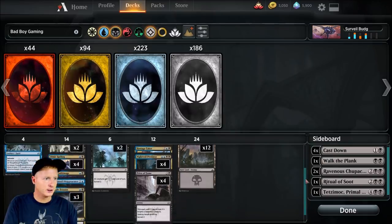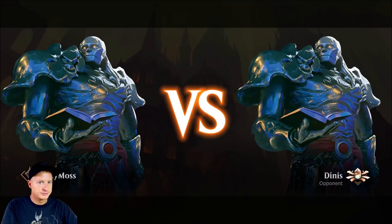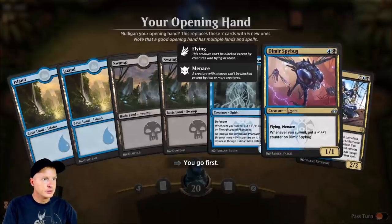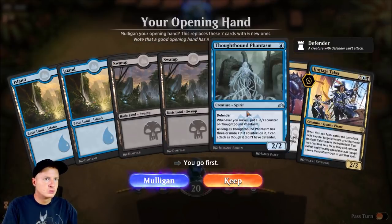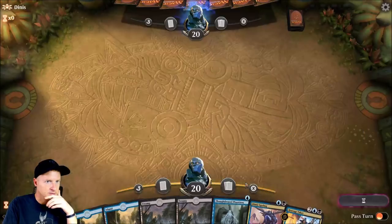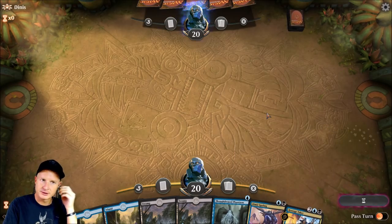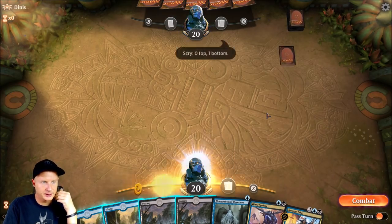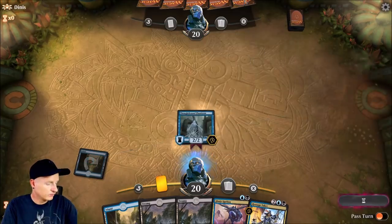Alright, that is the entire deck. Let's see how the gameplay runs — definitely hit the like button and subscribe if you're not already, it does mean a lot. Surveil on a budget, let's see what we got. This opening hand doesn't look bad, although we don't really have anything we can surveil with immediately. But with as many surveil cards as we do have, I'm assuming we're going to get to that. I like that we're kind of on curve — one-drop, two-drop, maybe a three.